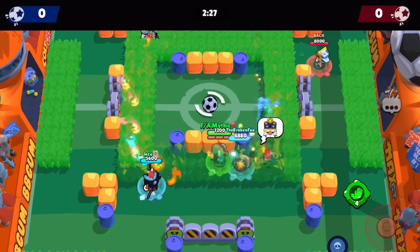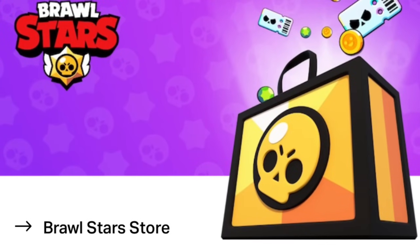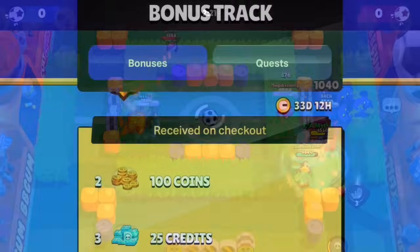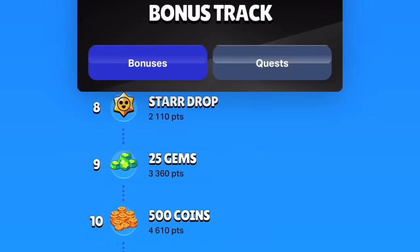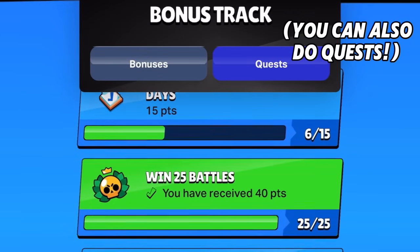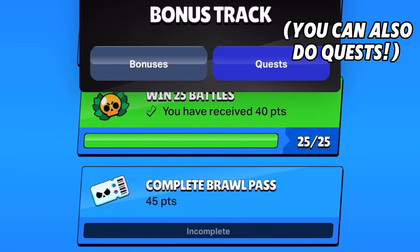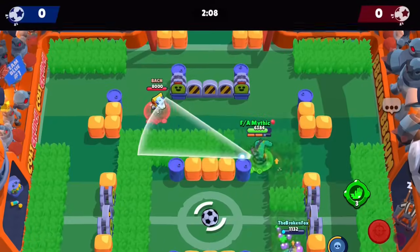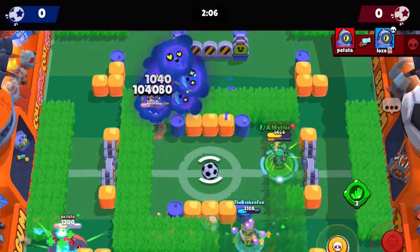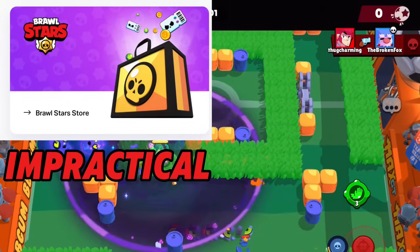This next way is actually something very few players know about, and that is the Supercell Store. If you buy any Brawl Stars items on this website, you earn points on a track which will earn you in-game items, and this includes credits. You do have to buy quite a bit to actually earn these credits, but if you always use this website to buy gems and Brawl Passes, it's an investment that'll eventually get you some credits. Unless you're constantly buying things, this is definitely an impractical way to gain credits.